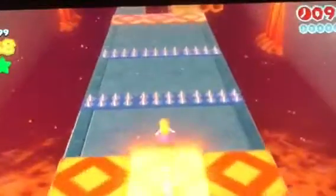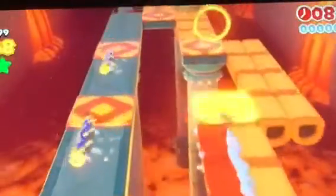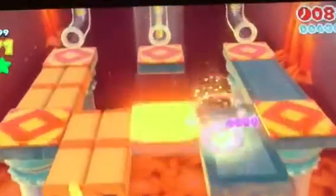Peach works a lot like Luigi. She takes about the same paths and can pull off the same shortcuts. But with her float ability, she can skip countless boost pads, which can slow you down. This can be a really fun technique to use, but not really recommended for speed running.